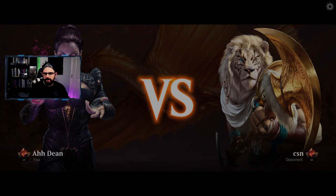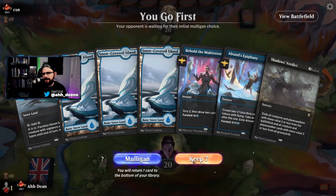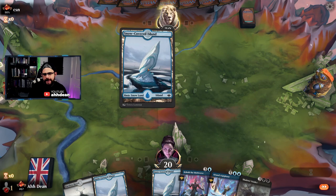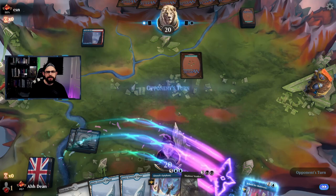Game two — CSN, maybe we haven't played before. No black mana — Behold the Multiverse is here. No indication of what they're playing. I'm going to keep because we're on the play and can see where we go. Opponent mulliganed — land down. Okay, so it looks like we're going against Dragons, and Dragons is the list which we are the weakest against if I'm being honest.